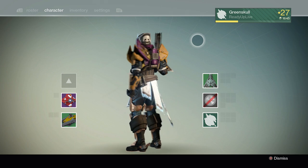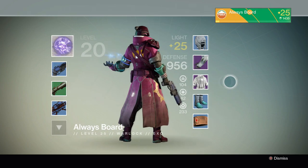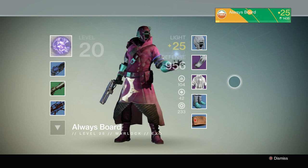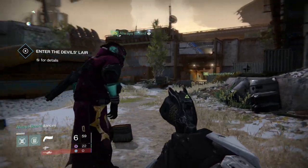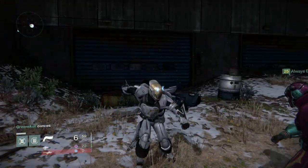And my buddy, who's a warlock — this is what he got, he got the robes, and they're also very nice, look at that, so gold, so shiny! Here he is doing a little dance, we were happy about it. Be sure to go grab this yourself, complete those bounties, get some awesome stuff from the Queen.